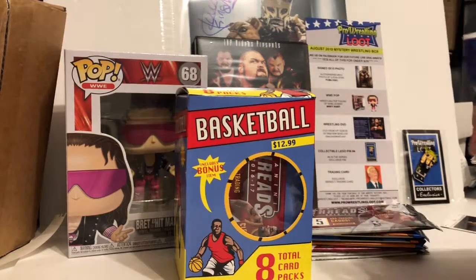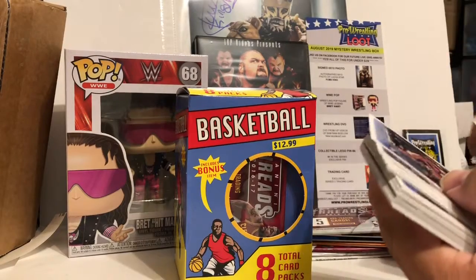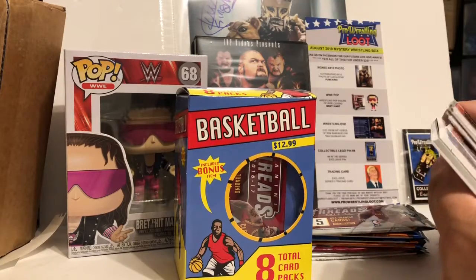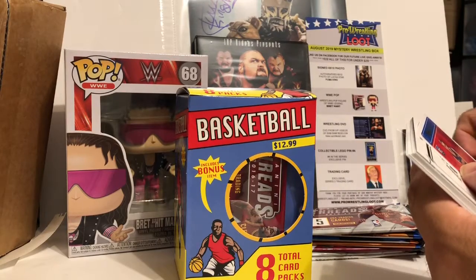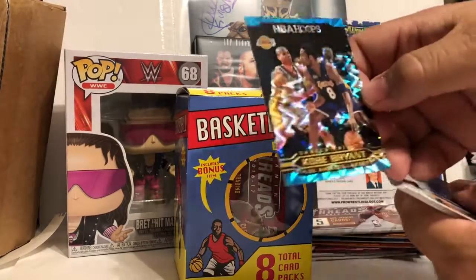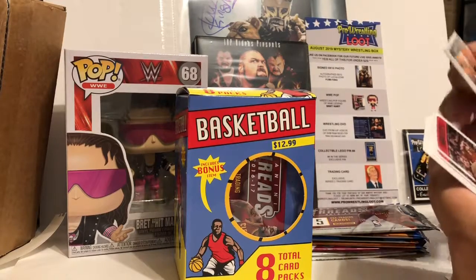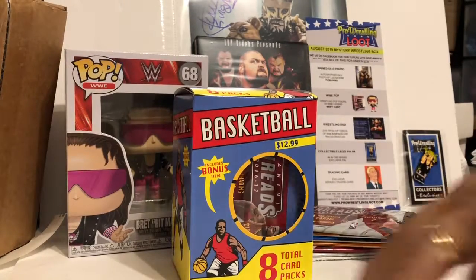Probably going to get the same in all these. Let's see if we get anything of note — Josh Jackson, Ricky, DJ Wilson. Oh, it's something backwards — Luke Kennard, Kobe backwards. Oh nice, Kobe insert! These were $12.99 by the way. Let's see if we got anything else of note. Nope, not a bad pack.